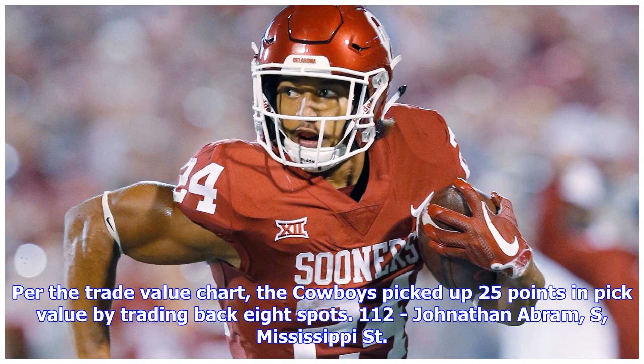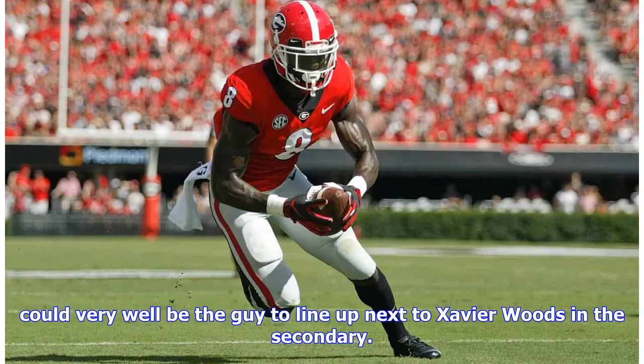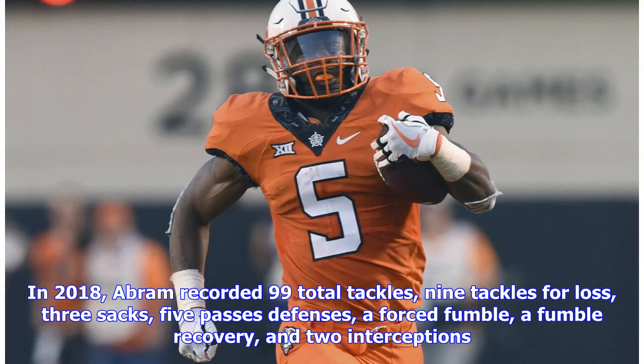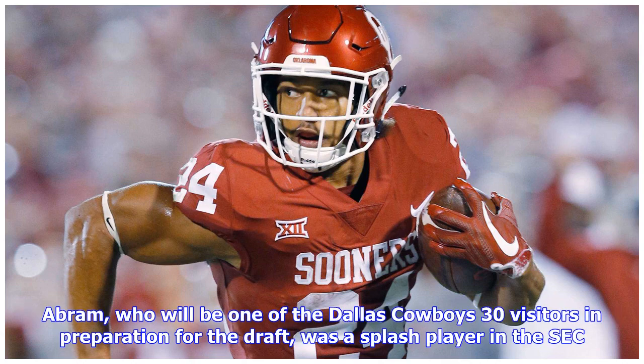At pick 112, the Dallas Cowboys select Jonathan Abram, safety from Mississippi State. The Cowboys could use a safety that can play in the box, and Abram could very well be the guy to line up next to Xavier Woods in the secondary. In 2018, Abram recorded 99 total tackles, nine tackles for loss, three sacks, five passes defensed, a forced fumble, a fumble recovery, and two interceptions. In 2017, he recorded 71 total tackles, tackles for loss, two sacks, two forced fumbles, and five passes defensed. Abram, one of the Cowboys' 30 pre-draft visitors, was a splash player in the SEC.